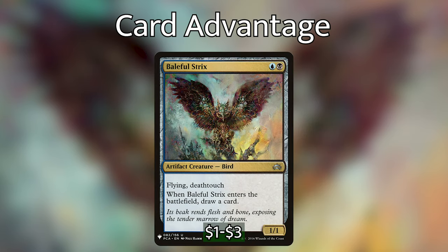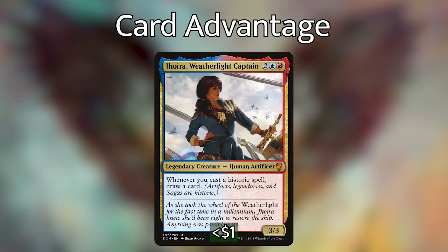Baleful Strix draws a card when it enters and is a pretty good blocker with flying and deathtouch. Probably the second best card draw besides Skullclamp is Jhoira, Weatherlight Captain — a legendary human artificer. Whenever we cast a historic spell, we draw a card, and artifacts are historic. So every time we cast an artifact we draw a card, hopefully drawing into another artifact, and then another. Jhoira is a super powerful engine in this deck.